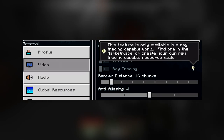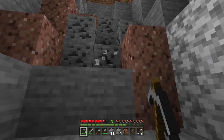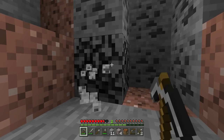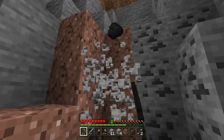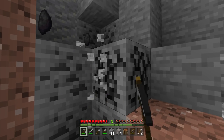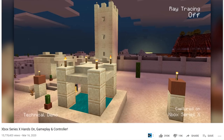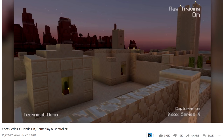You can see here that upscaling and ray tracing are available, but this feature is only available in ray tracing capable worlds — find one in the marketplace or create your own ray tracing capable resource pack. I don't know if ray tracing can be enabled on my Series X in beta, but we'll test it. I know it's coming because YouTuber Austin Evans showed Xbox Series X hands-on gameplay with Minecraft ray tracing running on a dev kit.